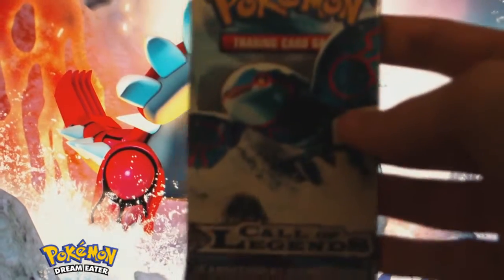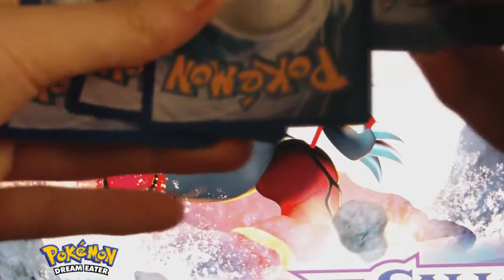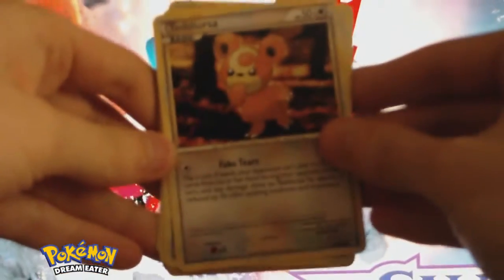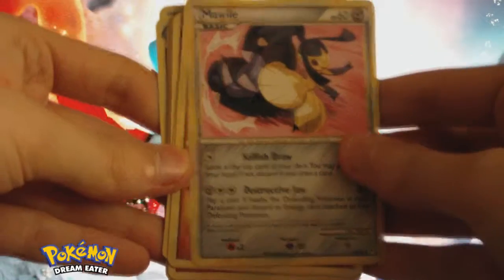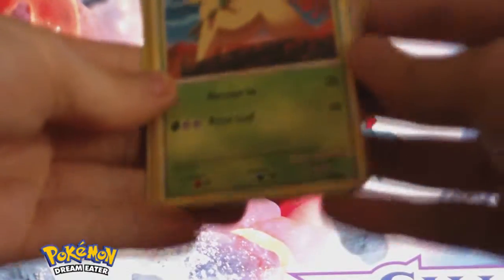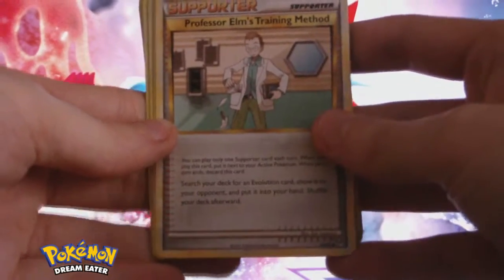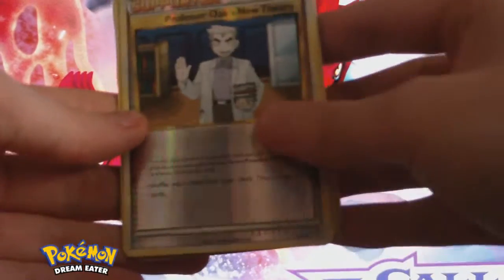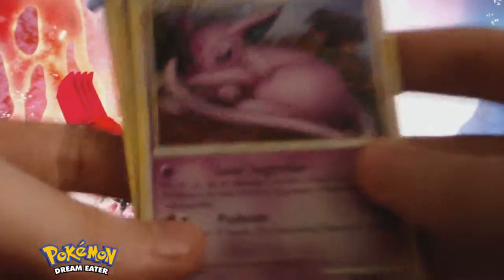Now we are opening the Kyogre booster. Let's see what's in here. Alright — Hitmonlee, Phantump, oh something good is coming — Cyndaquil, Bayleef, Professor Elm's Training Method which is a good card, Mim Junior, Professor Oak's Theory reverse, and an Espeon — hello! That's really nice.